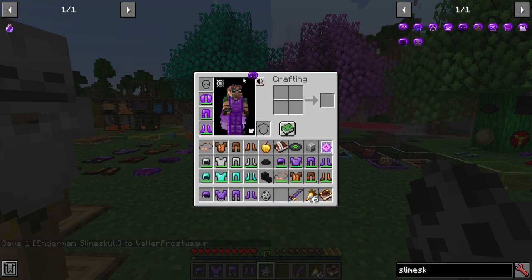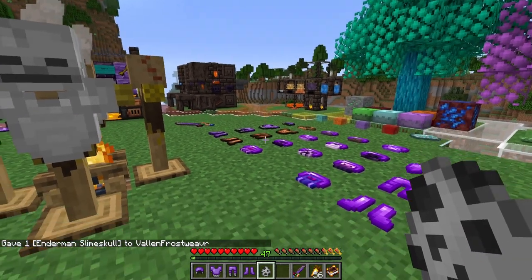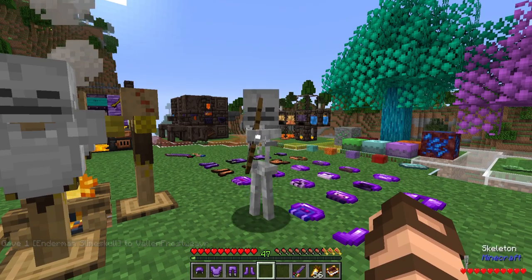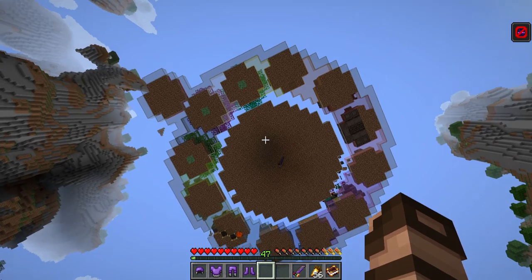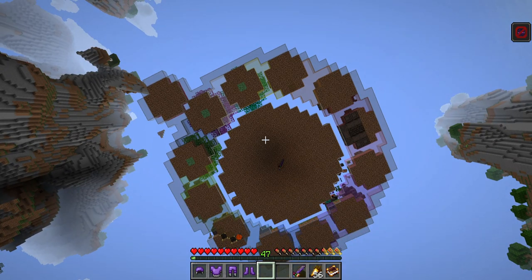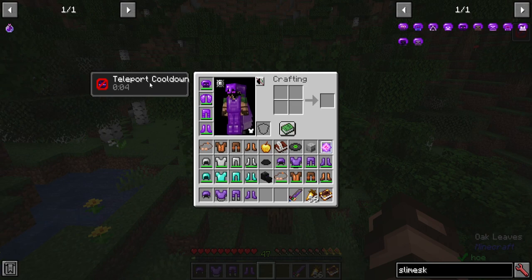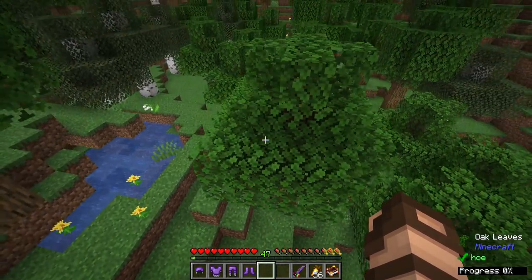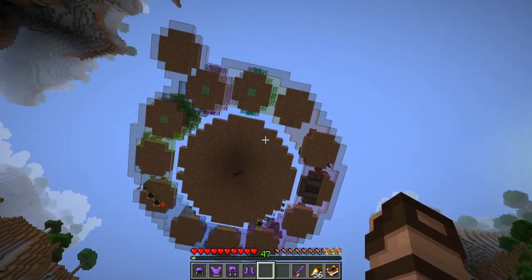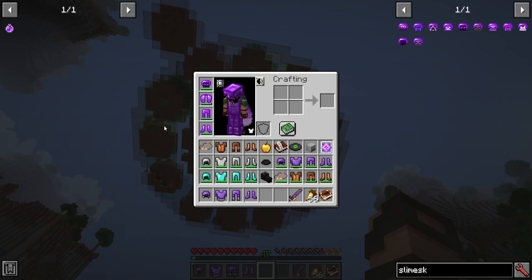Next is the Enderman slime skull. It looks pretty cool in general, but it's mostly to prevent you from taking damage. You'll notice that when hit, I teleported away — that's one of the possibilities for wearing this. It does have a cooldown of several seconds and happens randomly. It doesn't happen too often with melee attacks, but when it comes to projectiles it happens quite regularly, provided that your cooldown is done.